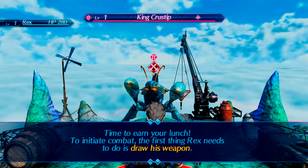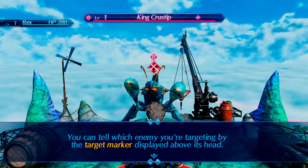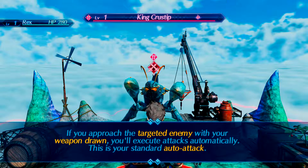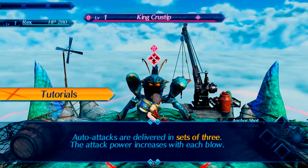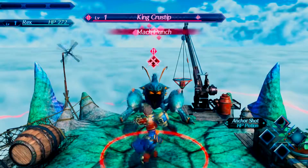Time to earn your lunch. To initiate combat, the first thing Rex needs to do is draw his weapon. To draw your weapon, simply press A while targeting an enemy. To display the target, just press R. You can tell which enemy you're targeting by the target marker displayed above its head. You can also sheathe your weapon by holding down R and pressing B. If you approach the targeted enemy with your weapon drawn, you'll execute attacks automatically. This is your standard auto attack. Auto attacks are delivered in sets of three, and the attack power increases with each blow.